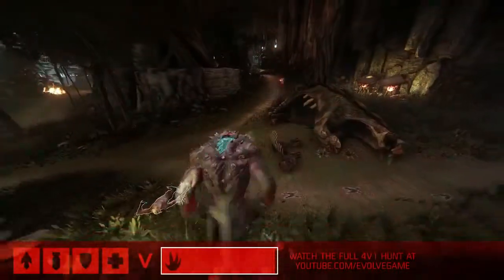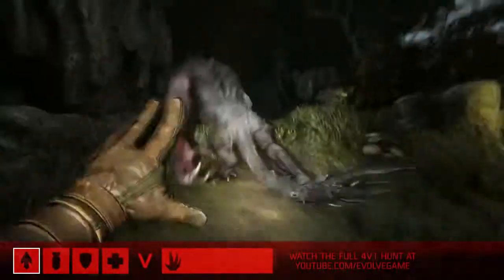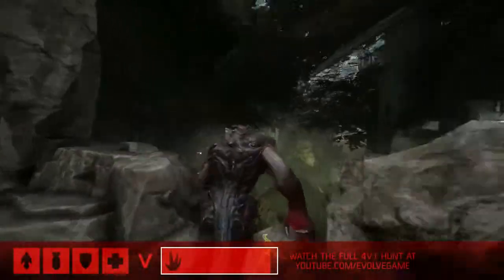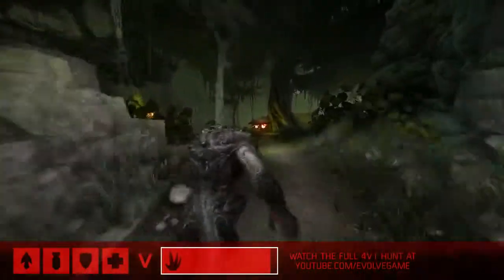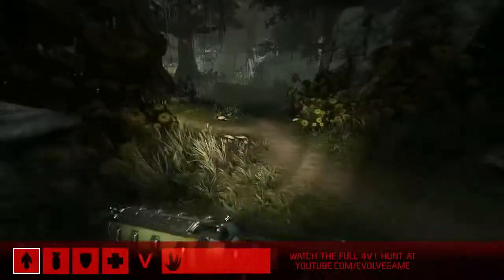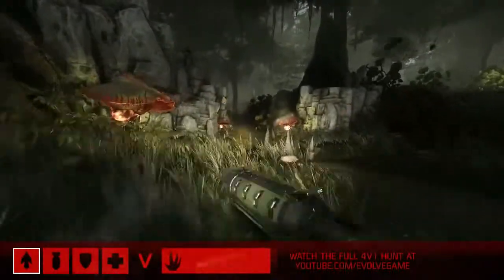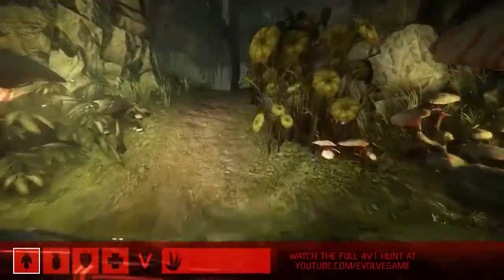So would you say subterfuge is a big part of the early game for Goliath? Sure. We can see they've actually caught up with him now, and he is being pursued into the jungle, using the foliage to the best of his advantage. It looks like Griffin's peeled off from the rest of the pack — it's a pretty common tactic where the rest of the team flushes the monster out and Griffin's able to trap him in that mobile arena. It's a risky move, but a lot of times it pays off, especially in the early stages of the game.